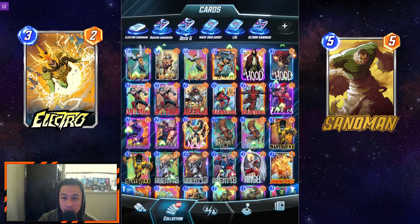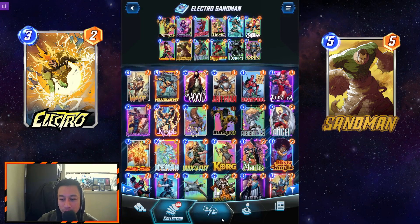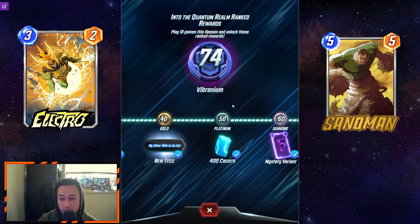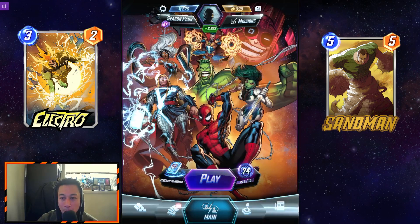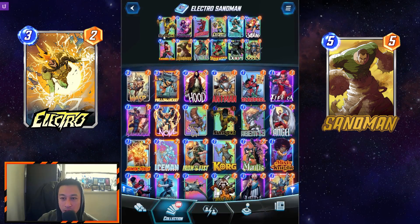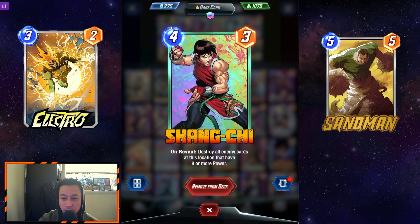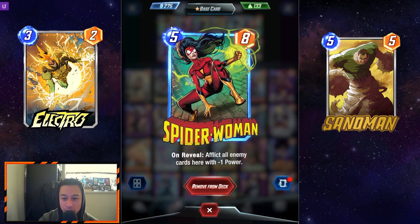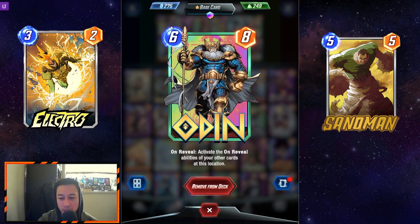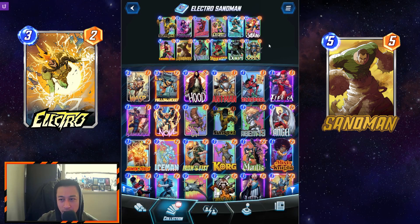Then we got another one — an Electro Sandman deck. This is what I've been using to get up to 74, which is my highest right now. It runs Sunspot, Psylocke, Daredevil, Electro, Wave, Jubilee, Shang-Chi, Sandman, Vision, Spider-Woman, Doctor Doom, and Odin. I've taken advantage of a lot of the cards that got buffed, like Spider-Woman and Sandman.